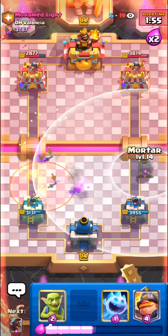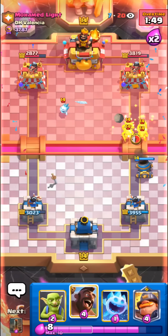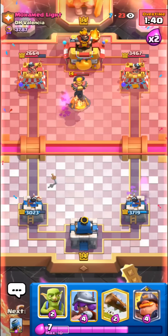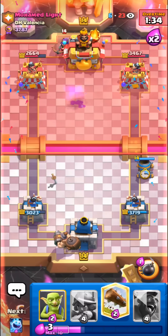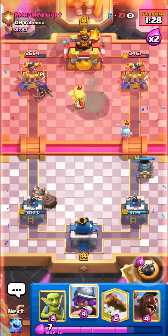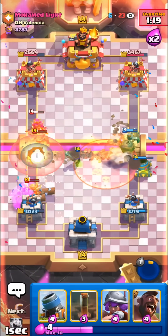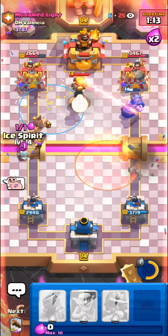I'll go in for the mortar - he has no queen in cycle, so gonna cause him a little bit of trouble. Gonna pre-earthquake. Bit of damage on the right side, not too much though. I'll cycle the mighty miner - okay we can go in for the mortar again. I don't really want to get damage with it, just want to force him to cycle stuff that he doesn't want to cycle. We can musketeer up high - mortar should splash the queen a little bit hopefully. Nice goblins catch, nice miner ability. Dead queen, we can go in. We have the three card cycle going too. Nice mortar shot.